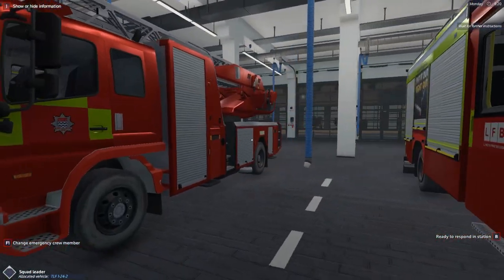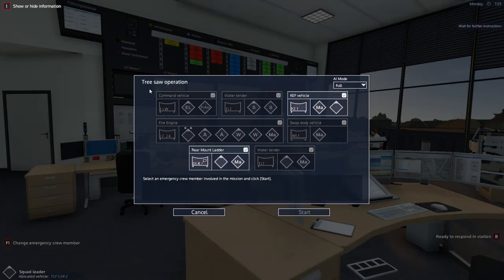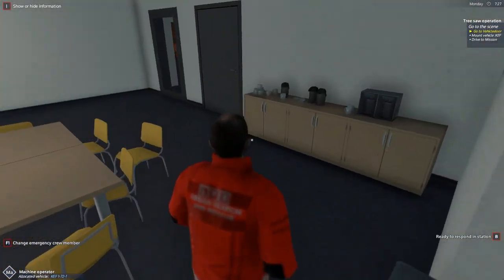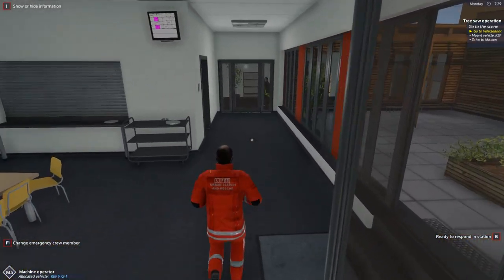We have our first callout — this is a tree saw operation. Pretty self-explanatory; we've never done this one before on the channel. I'm assuming we have to go ahead and cut a tree down. We've got the KEF vehicle and also the mobile ladder unit going out. We're going to be the driver. We had issues with this last time but we'll give it a go.